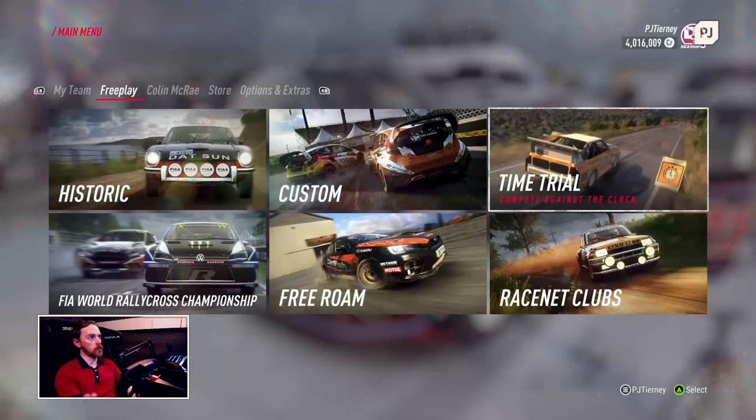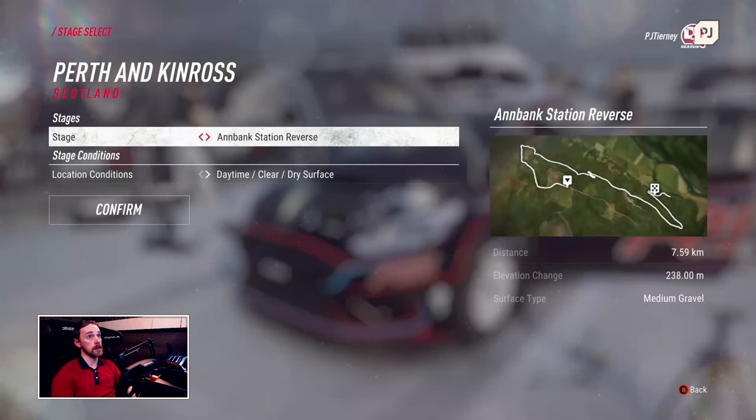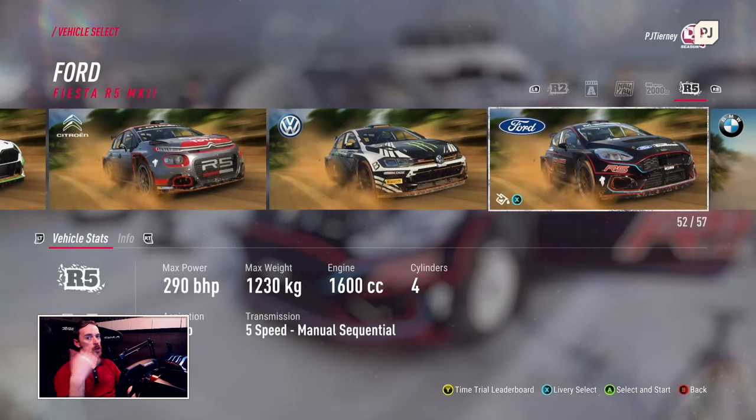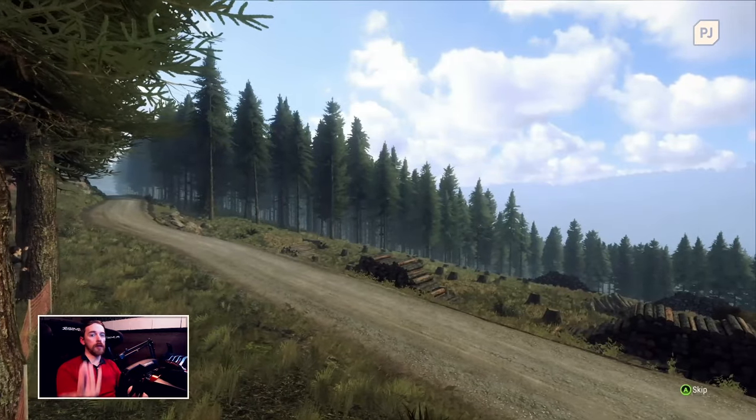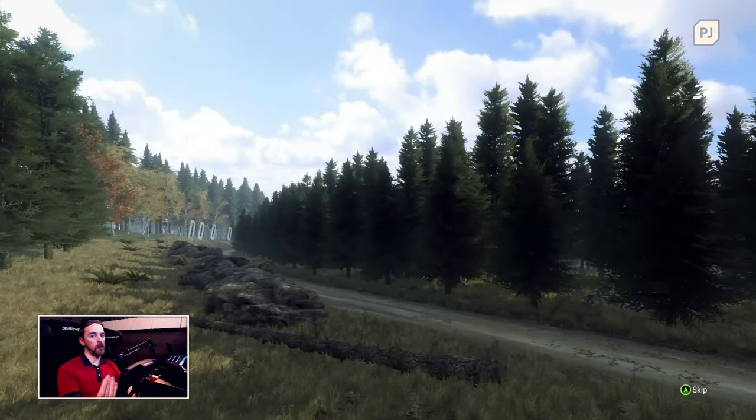We are going to go into time trial, and just to prove you can be fast on a controller, I'm going to the fastest stage in the game, which is in Scotland. We're going to use the fastest car in the game, which is the Ford Fiesta R5 Mark II. Scotland is a high speed, very smooth gravel location, so this is a great place to test out the capabilities of a controller.